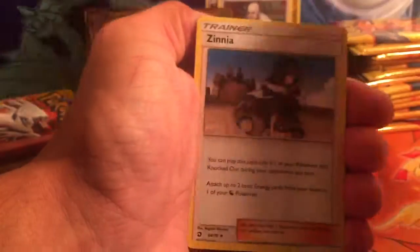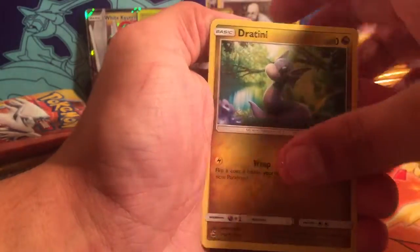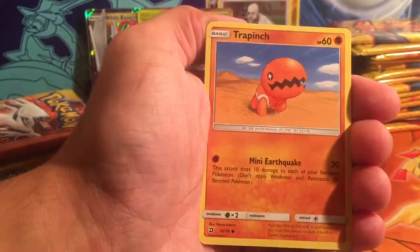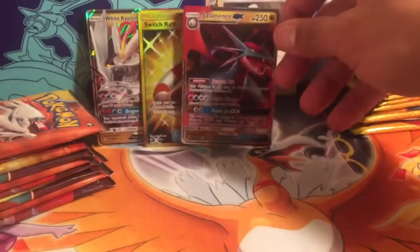Next pack: Water Energy, Zinnia, Zinnia, Zinnia, Flygon, Salazzle, Salazzle's Dazzling, Dratini, so Landorus, Trapinch, Dratini. Litten is our reverse, and our rare goes to a Salamance GX. Wow guys, this is crazy — that's three GXs so that would have been three from one box.